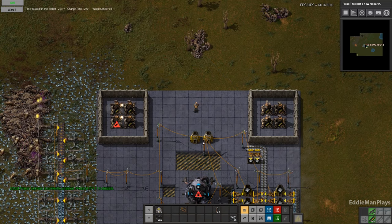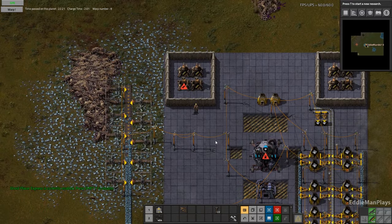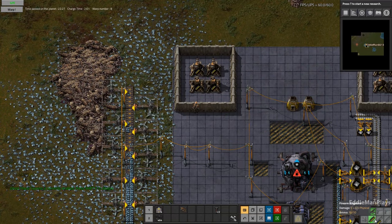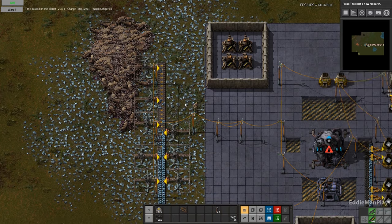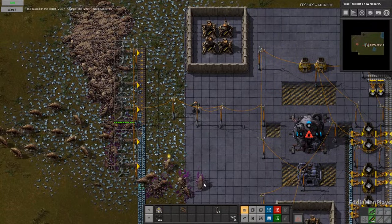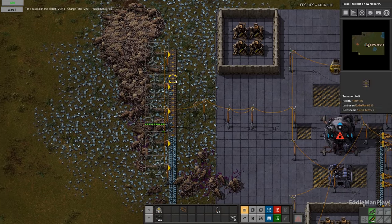Hey guys, welcome back to Factorio, this is Eddieman, Factorio episode number 6. In the last episode I left you guys on this planet here. I apologize, it has been a while, but I'm back in the game, back from my vacation and all that fun stuff, and we are ready to rock and roll and get cracking with more of this series.